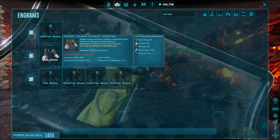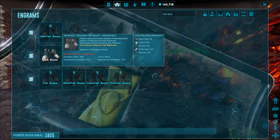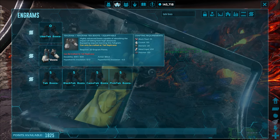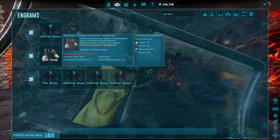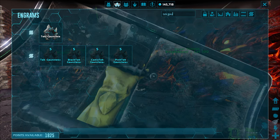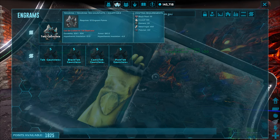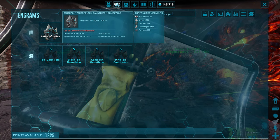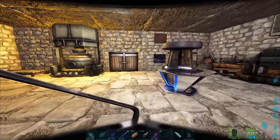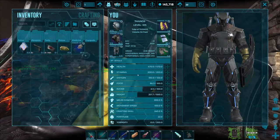The tech boots give no fall damage, which is actually pretty good, but they still consume element when triggered so you need to watch out. The tech gauntlets — right there — have a super punch ability. 450 metal ingots and 20 element to craft — that's a lot. Speaking of element, I did run out while upgrading the tech leggings. I went back to the volcano where those red crystals give element shards — 100 of them make one actual element.